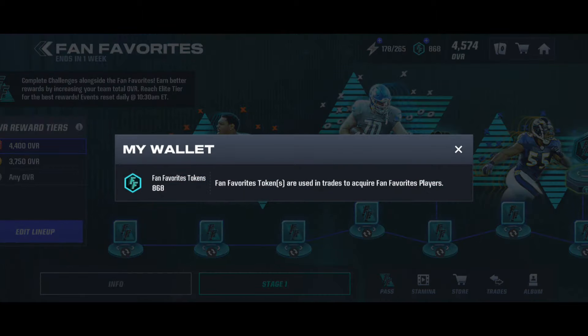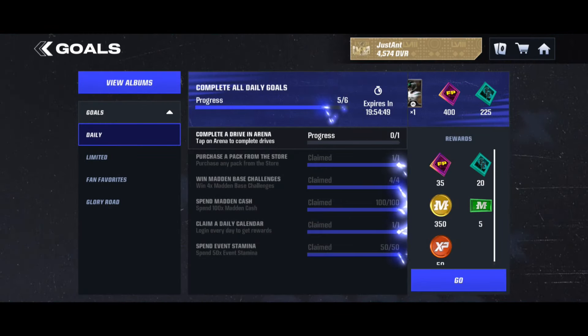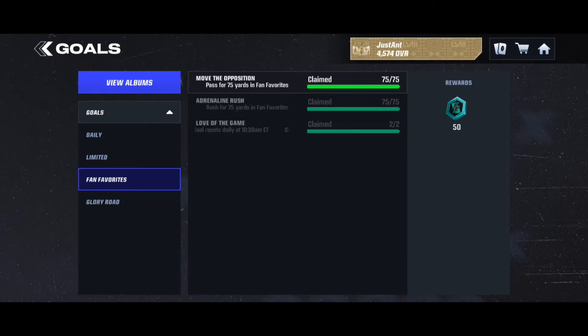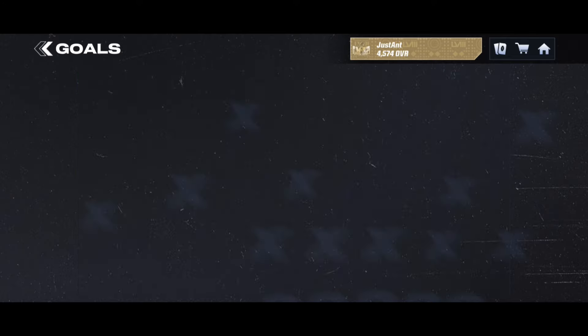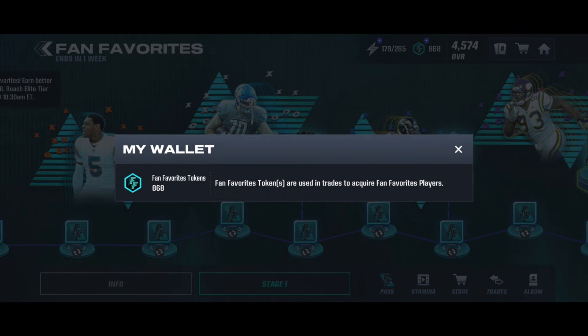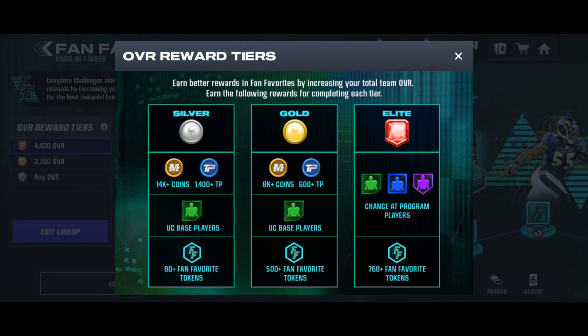It says 868 fan favorite tokens because I completed my daily goals for Fan Favorites, which gave me an additional 100 fan favorite tokens. You also get an uncommon player when you complete both daily goals - rush and pass for 75 yards - which gives you 100 fan favorite tokens total. So with the additional 100, I got 868 fan favorite tokens. That's where the 'plus' comes from when it says 768+.